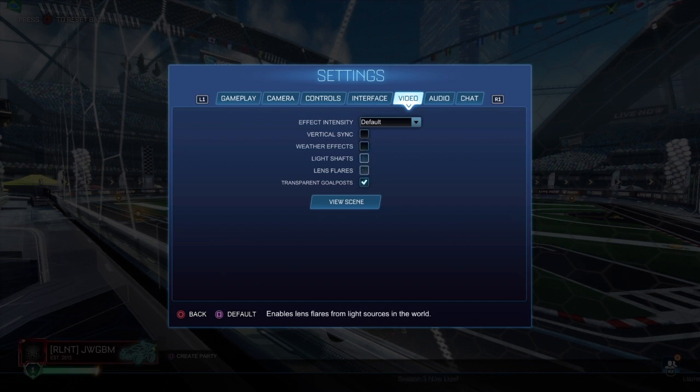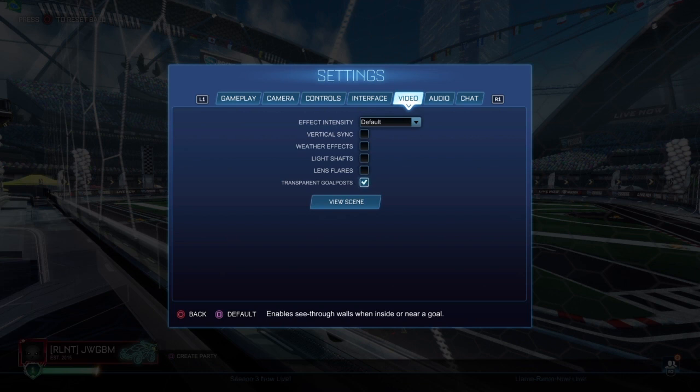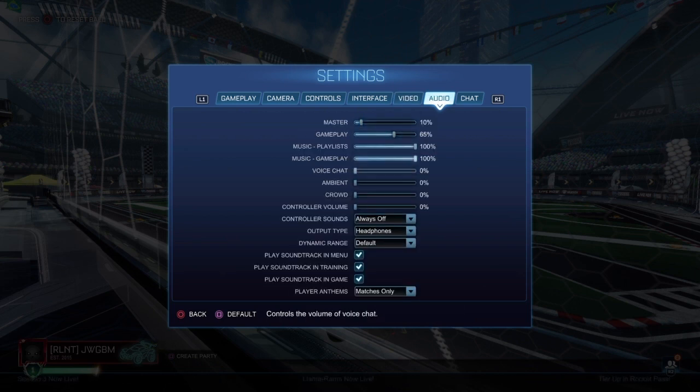Transparent goalposts somehow change the textures on the outside of the pitch — I don't know how, but they have to be on. For audio: music on at all times. I've got ambient crowd noise turned off to avoid distractions.